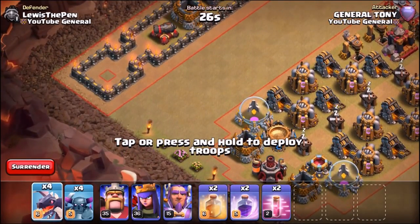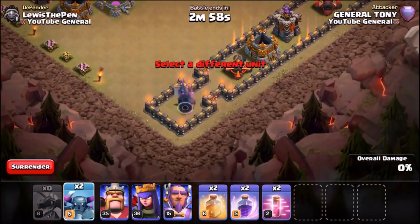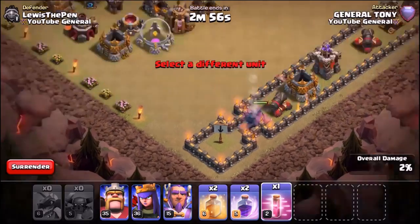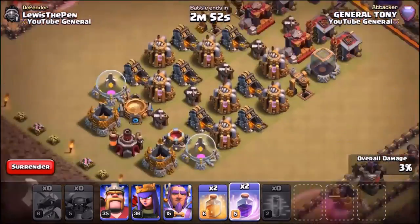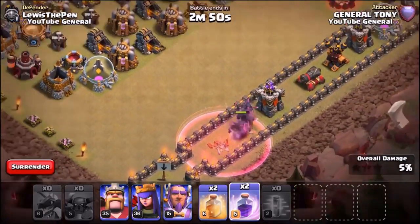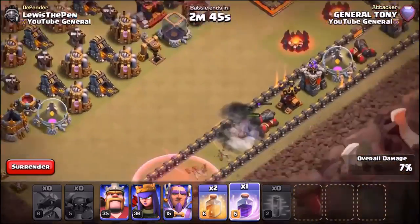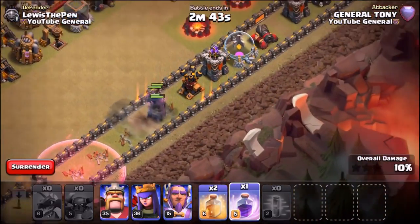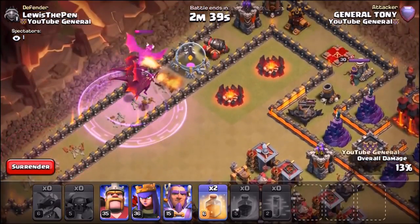First attack coming in: four PEKKAs, four dragons. Four dragons going in on the left, four PEKKAs on the right. Each side will receive a haste spell, a rage spell, and a heal spell — we will not be using a single hero, it is just down to the troops. We're going to drop the haste spell really early. Dragons in on the left, PEKKAs on the right. The air defense is coming up quickly, so rage spell going down nice and early for both sides.